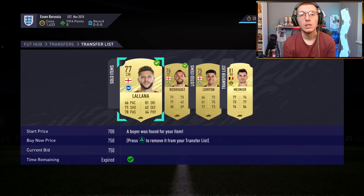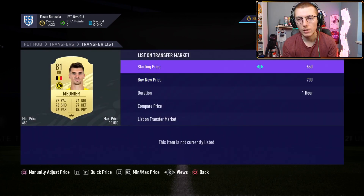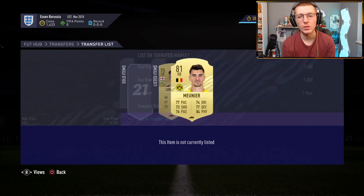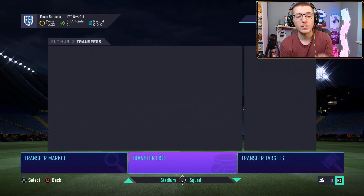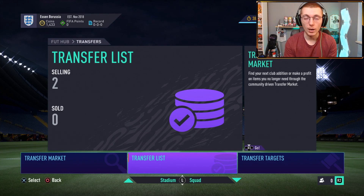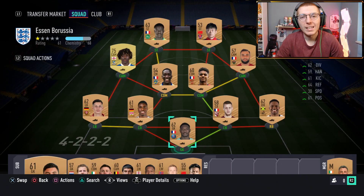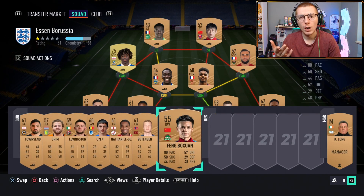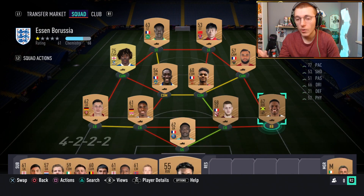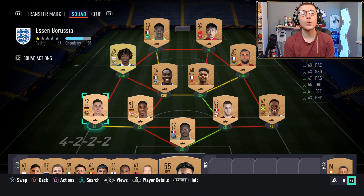Lallana and Rodriguez have both sold. I'm going to list Munier for around 1.8k — he goes for about 2k. All these guys have sold, so I'm buying Eze. I've got three bronze players to pick up to fill out a full bronze bench and starting eleven minus Eze. So basically I've got one current-player right back, but otherwise everyone is a non-rare bronze on the starting eleven and bench.